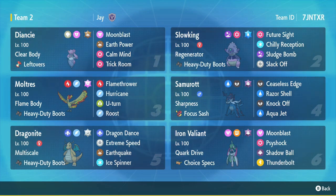We have Motres with Flamethrower, Hurricane, U-turn, and Roost — another mon that gives us momentum with U-turn and Chilly Reception. Then we have our guaranteed lead, Samurott, with Ceaseless Edge, Razor Shell, Knock Off, and Aqua Jet. Samurott gets up Spikes for Diancy so it can hit as hard as it does, getting more favorable rolls.